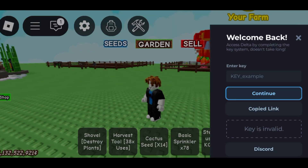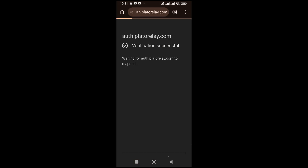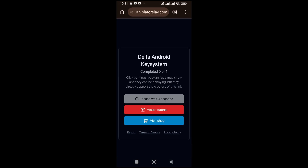Then copy the link, go to your browser and paste it. Now be careful here to know exactly how to get the key.